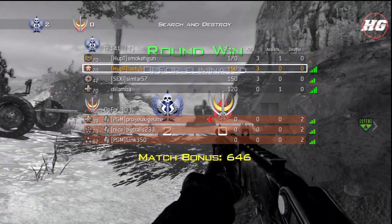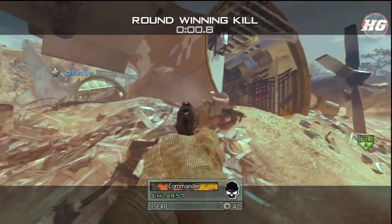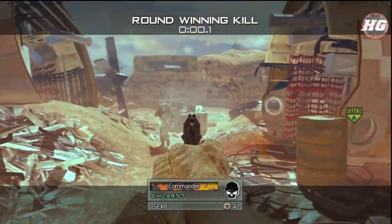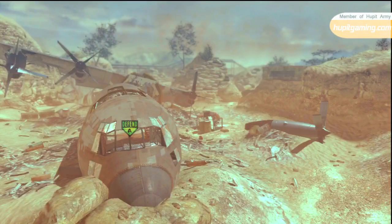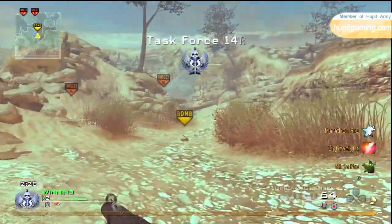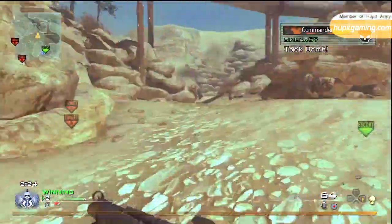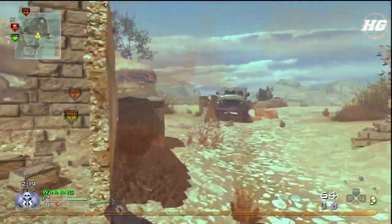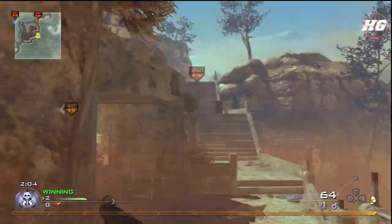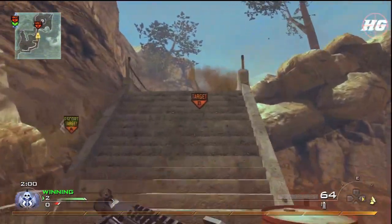None of our team have actually died yet which is quite cool. We were hoping to go for like a four nil where none of us died, but I don't think that happens. I think in the next round I'm actually left to be the last one alive. I've picked up a UAV here, I'm three for zero. You'll notice I didn't actually use it at the start of this round because if you call it in right at the start, it's not actually very useful.